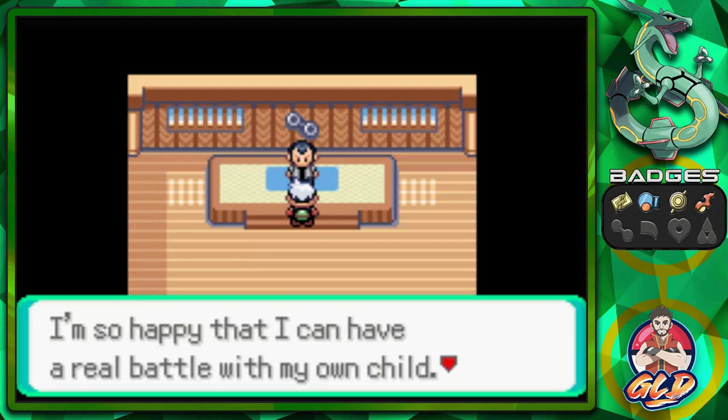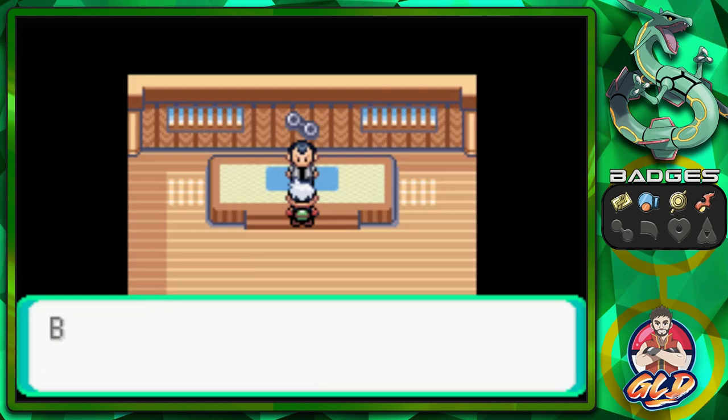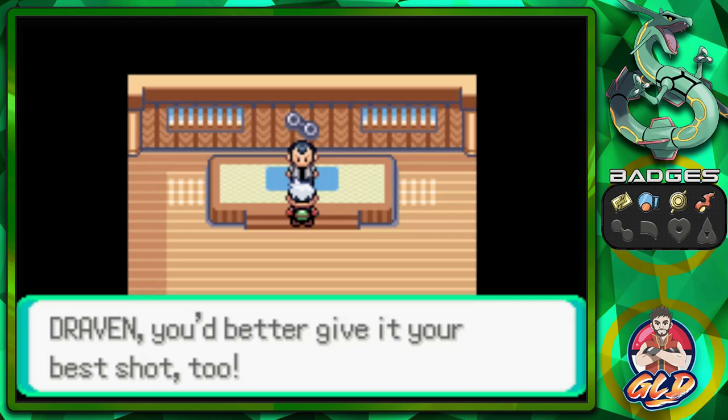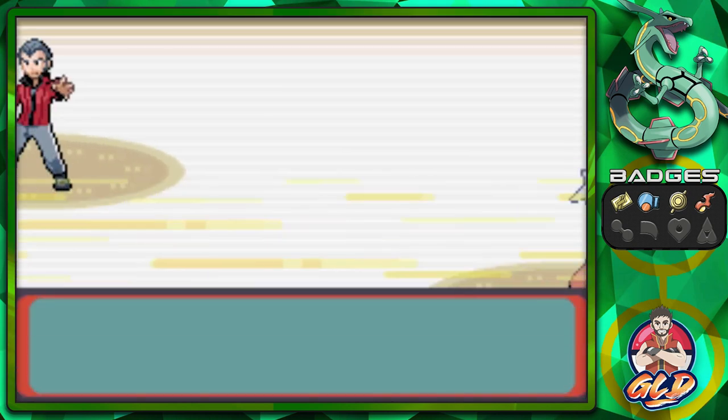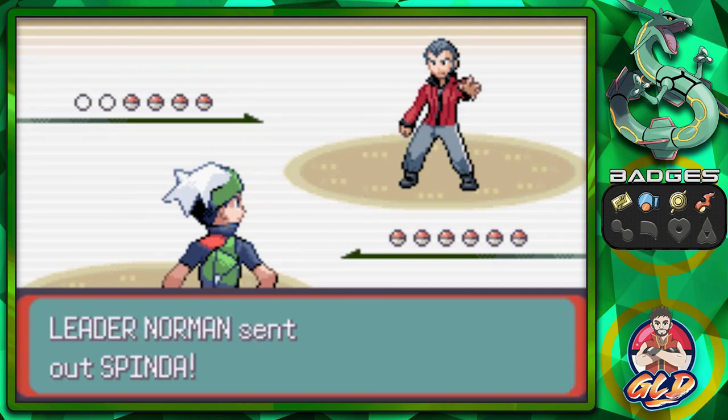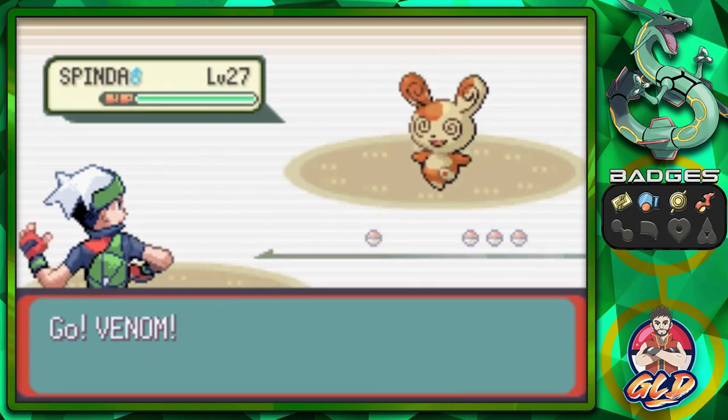I'm so happy that I can have a real Pokemon battle with my own child. But a battle is a battle — I will do everything in my power as a gym leader to win and embarrass you. Draven, you'd better give it your best shot too. It's time! Taking on our father, Gym Leader Norman, and he is coming out with a Spinda.